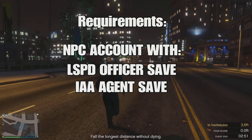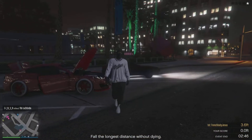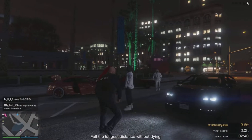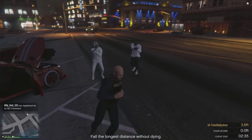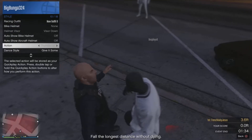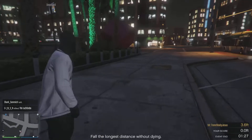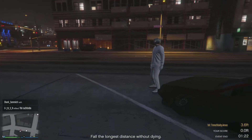The requirements for this are that you'll need the NPC account. In one save you're going to need an IAA officer, and in the other save you're going to need the LSPD officer. If you don't understand what I'm talking about, I'll put two links in this video's description and comments — one showing how to get the NPC account, and the other showing how to save multiple outfits for NPC accounts, for example one save with an IAA officer and one with an LSPD officer that you can switch between when going into GTA Online.